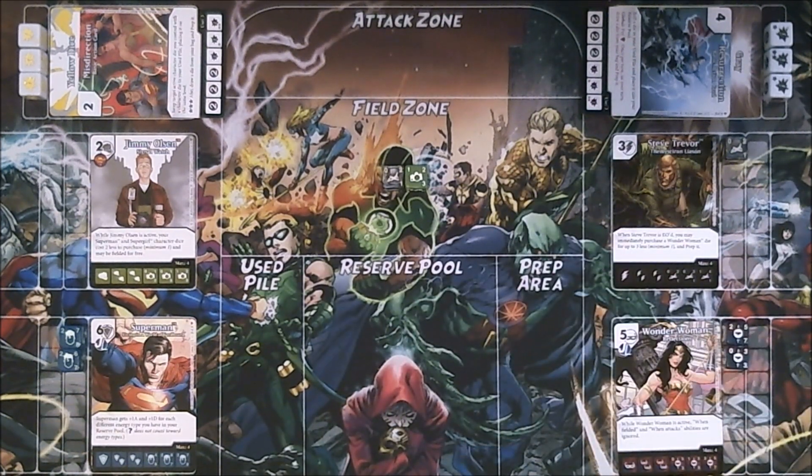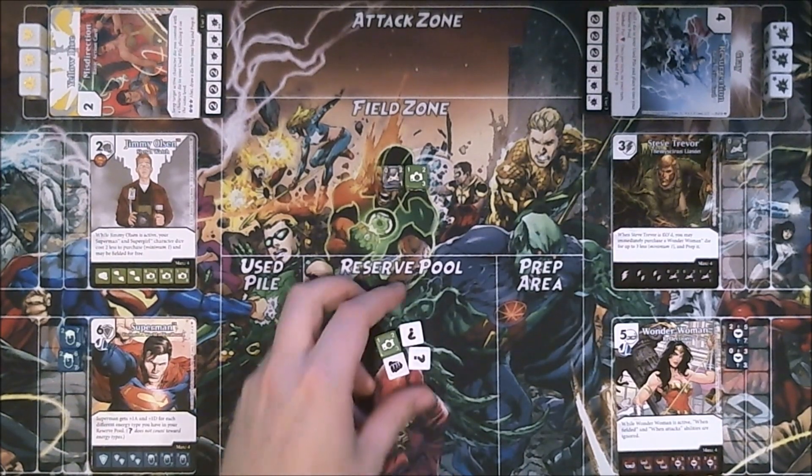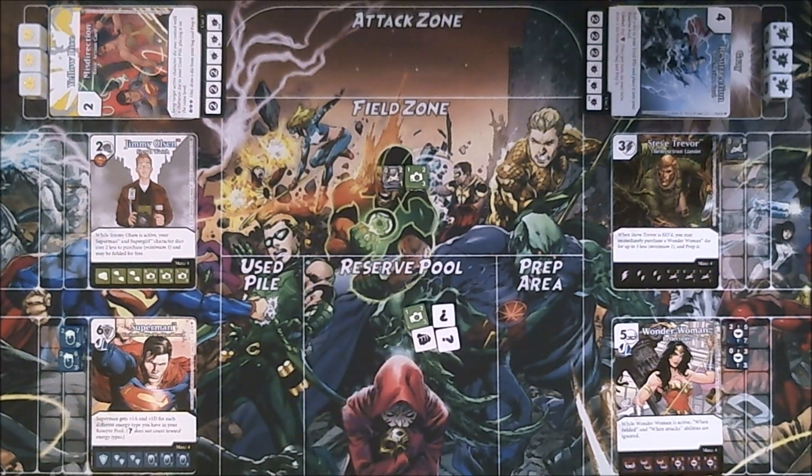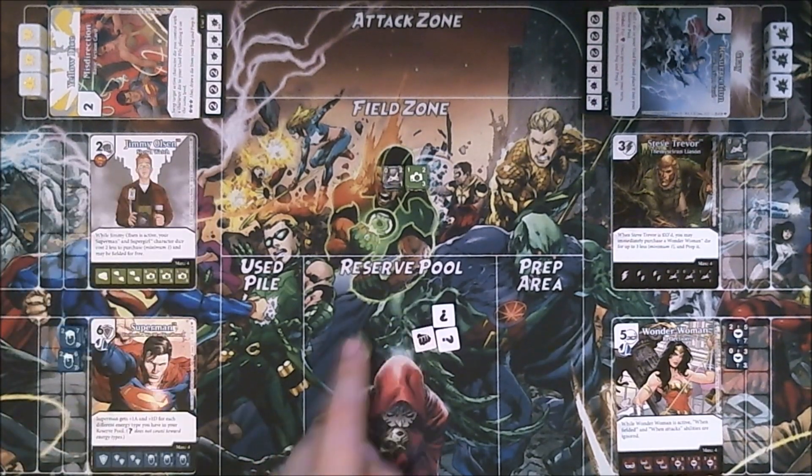I'm going to do my roll and re-roll step, starting with the roll. That's a pretty decent first roll. I've got some wild energy here that I can do whatever I want with. I already have a Jimmy Olsen, and Jimmy Olsen's ability is pretty interesting. While Jimmy Olsen is active, your Superman and Supergirl character dice cost two less to purchase and may be fielded for free.